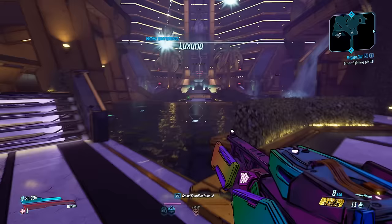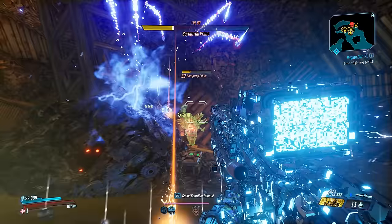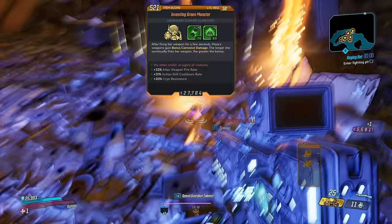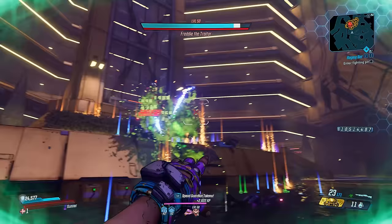I'm not entirely certain who was the first person to post about this method, but I'm going to give a huge shout out to ShadowWalker96 over on Reddit, who was the one I saw posting about this a few hours ago. This method involves basically respawning bosses without actually having to reload your save file — all you need to do is leave the areas. There are two bosses this currently works on: Scrap Trap Prime and Freddy the Traitor.